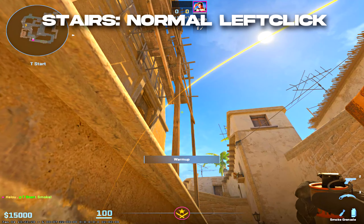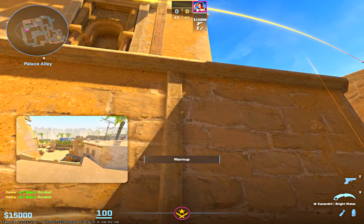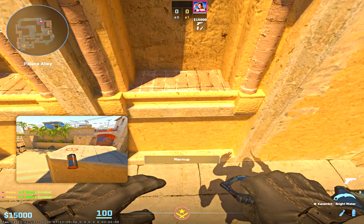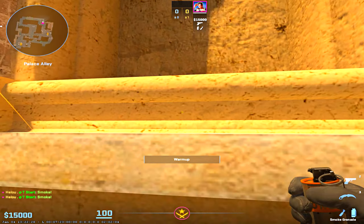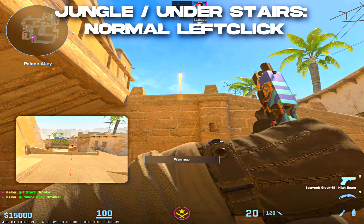For stairs, go into this corner, stand up, aim here and throw. And for jungle, you have to get up here, line up with the middle of this wall, and just left click above this white mark here.